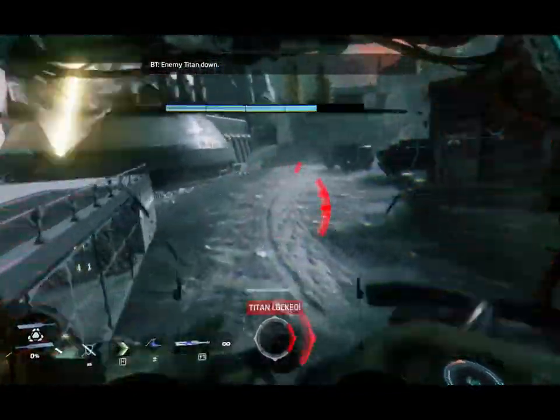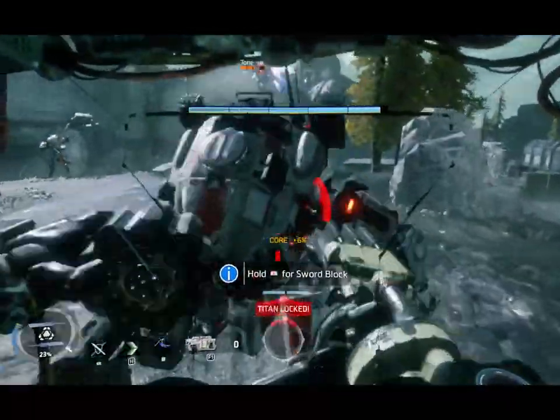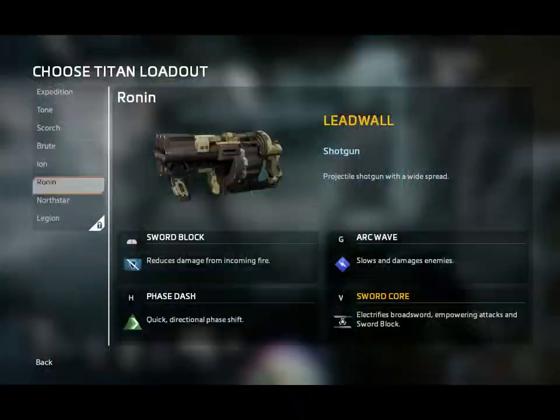That's the sword core attack. I should also mention that you can punch — do a melee attack with your Titan. That was that configuration.